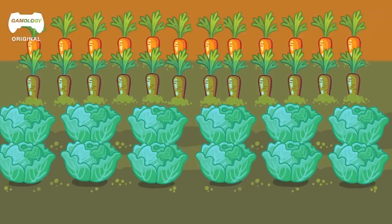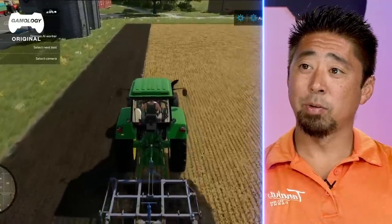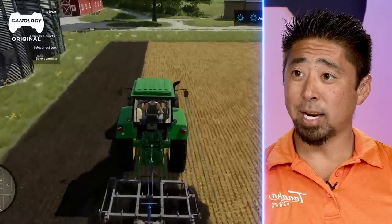We'll grow two rows of carrots, two rows of cabbage, things like that. We don't do whole big blocks like this all at one time when we're farming.